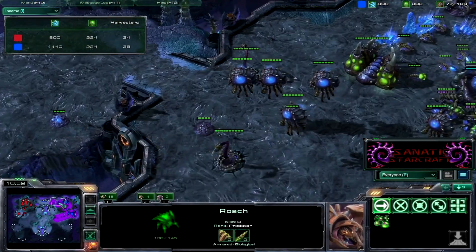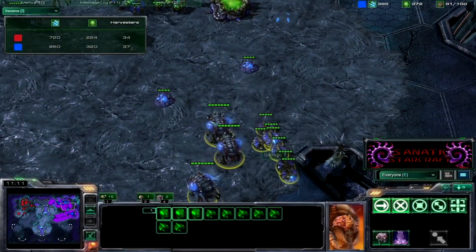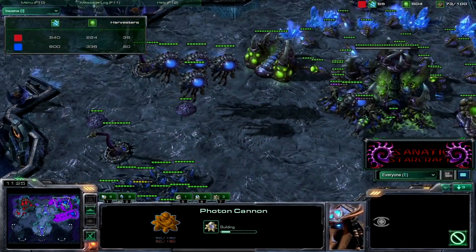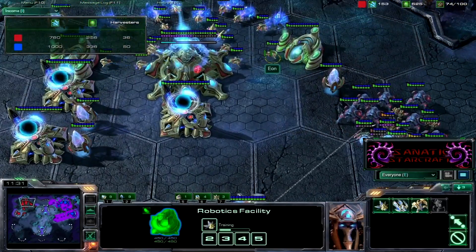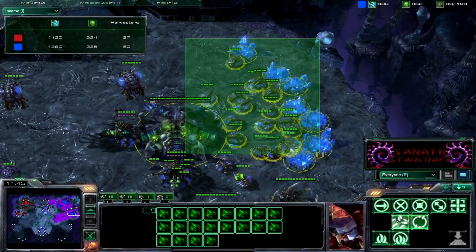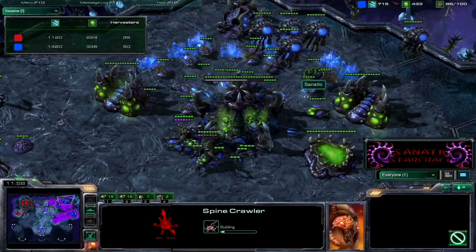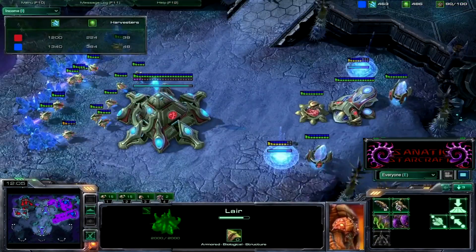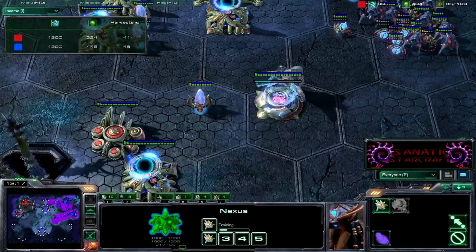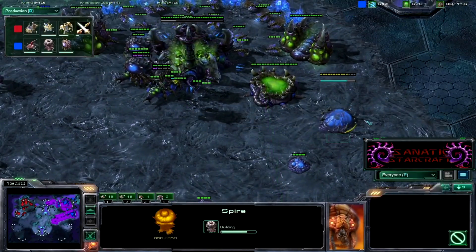His army is too big so I back off — his army shouldn't be too large since I saw him lay down that expansion. Roaches are getting picked off and I escape because his army is much too big. Getting saturation on my expo finally, transferring a good amount of drones. Two fully saturated bases for me — he has a partially saturated expansion and a main. Protoss players can come up with so much stuff, you've got to keep scouting.